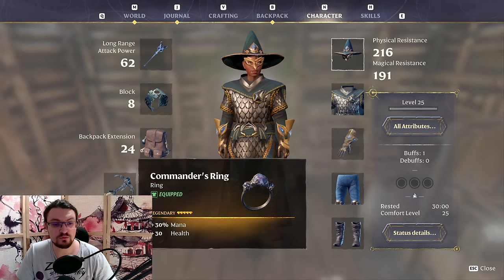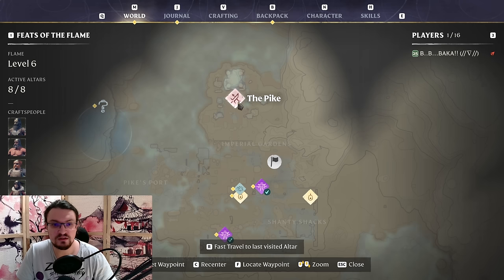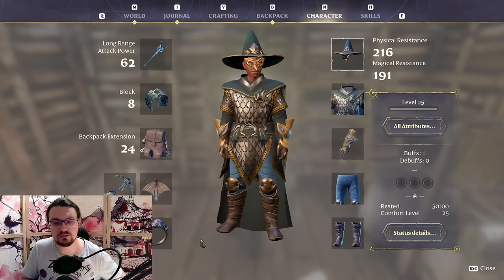For the rings, go for the Commander's Ring — both ring slots. You can farm this one from the Pike boss; it has a 100% chance to drop. Reset the boss one time after killing it and grab the ring. There is also a ring with plus one to all stats but it's currently bugged and doesn't actually provide the bonus.